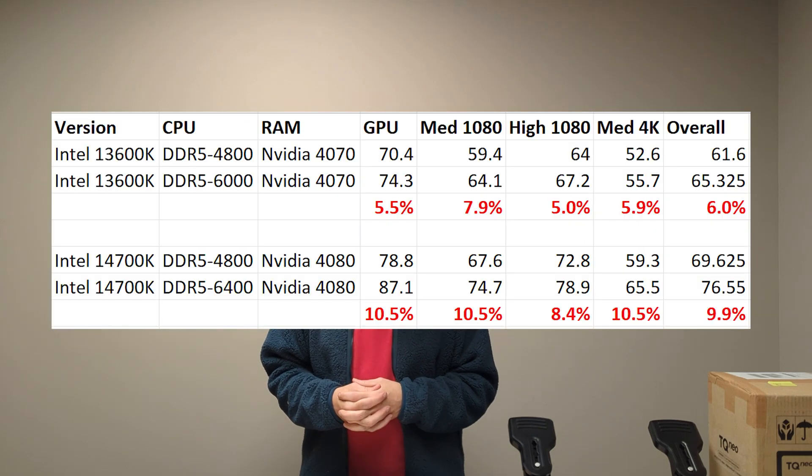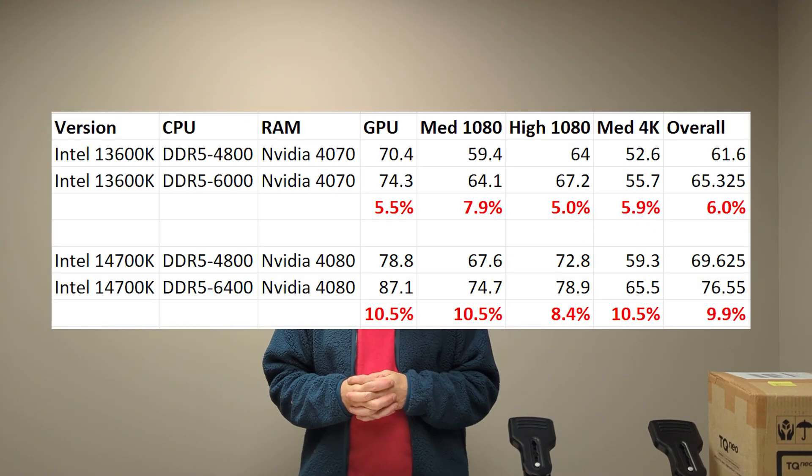So we're building everything with 6000 and up, and we're transitioning to 6400 as we get rid of the 6000 that we have in stock. I'll put the numbers up on the screen, and as you'll see,